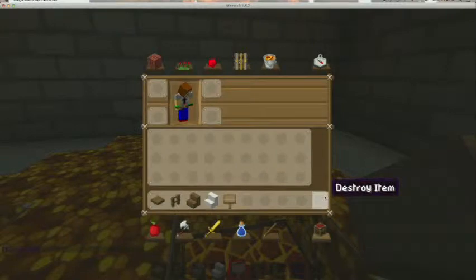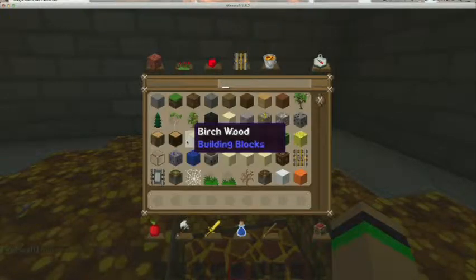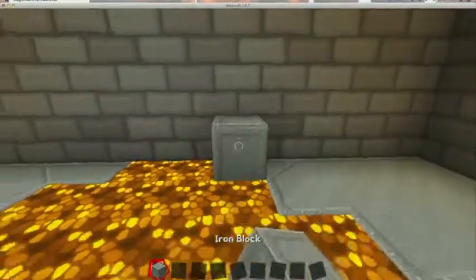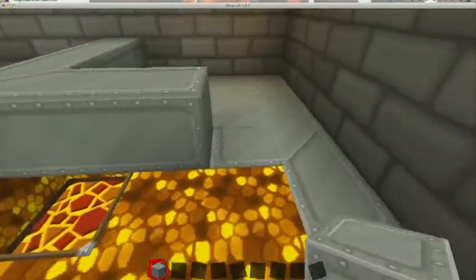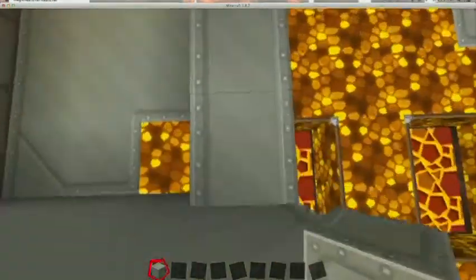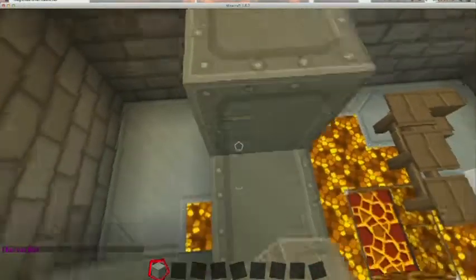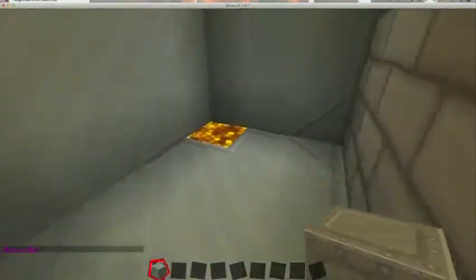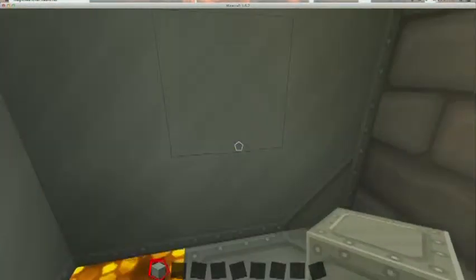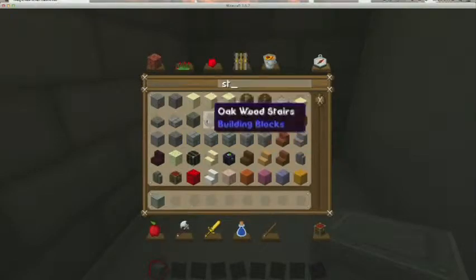So we're gonna build up our back room with some wall — maybe iron. We'll fill this in here. Maybe you'd enter through here. Have the stairs like a seat.